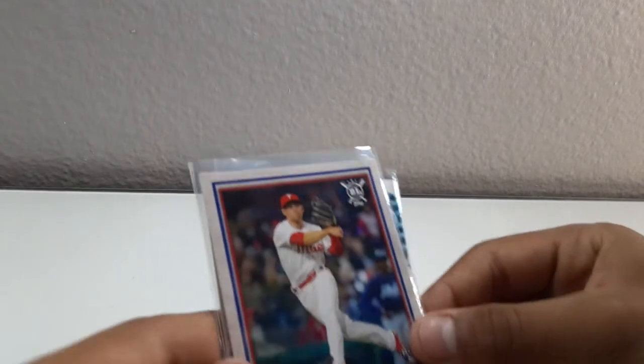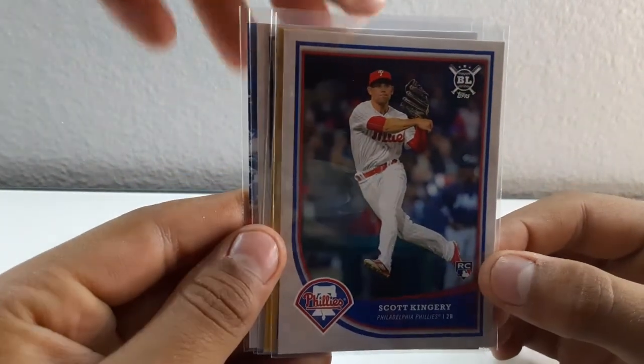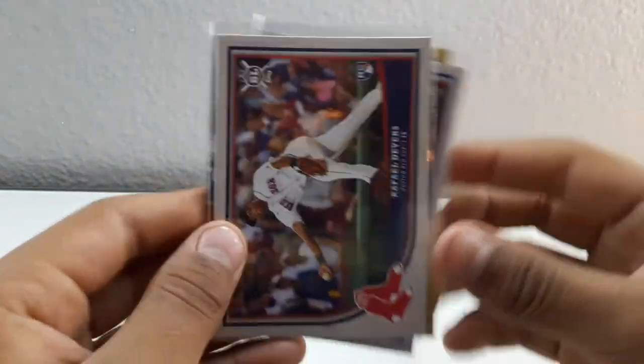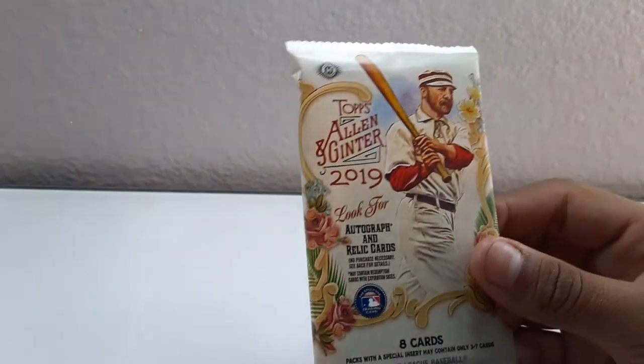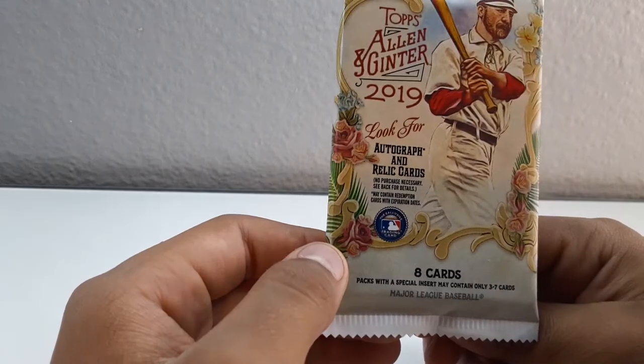Just to mention, here are the great cards: Scott Kingery which Aiden won, Rafael Devers rookie card gold, and my Jeff McNeil rookie card. Now we are going to be opening Allen & Ginter and he's going to be opening 2019 Series One. We can look for Pete Alonso, Fernando Tatis Jr., Jeff McNeil - which I already pulled - but we just gotta get lucky.